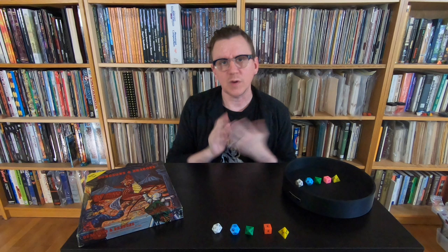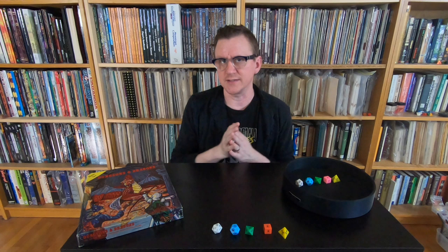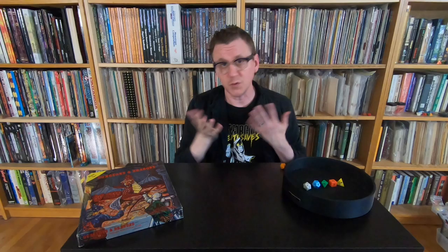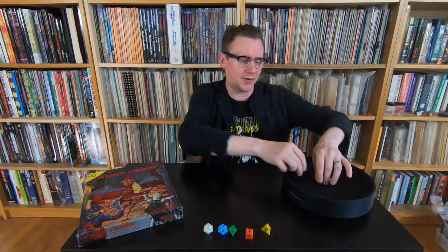While the new TSR dice look very similar to the original Creative Publications set, there are a number of pretty obvious differences. The main one being the color of the D6 — Holmes' D6s were always orange and not pink. But in fact, the colors of all the dice are a little bit different; they're a bit darker. Looking at them up close, the Creative Publications numerals are also better inked and more finely articulated. Lou couldn't undersell TSR, but he could still compete with them on quality and variety.